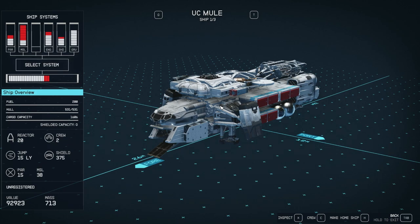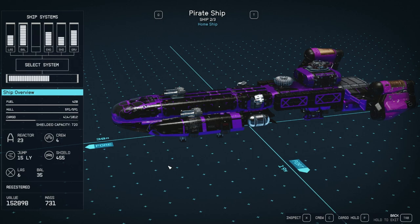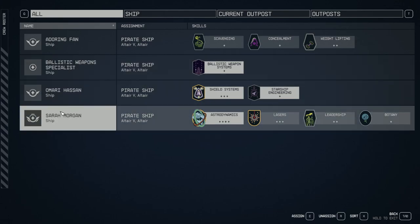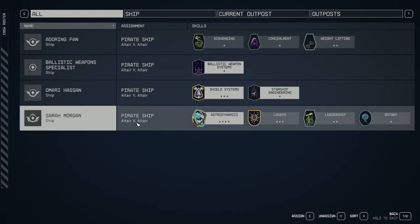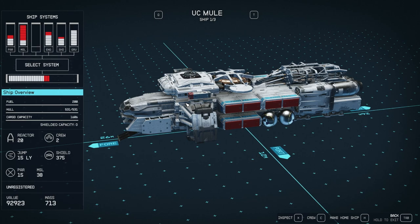So let's take a look. This is the ship I'm about to steal — it has a max crew of two. This is my current ship; it has a max crew of four, and I have four people assigned to it. Now when I go sell the mule I'm about to steal, I'm going to lose this cat right here, and I might lose Amari Henson as well. I can't lose Sarah Morgan because she's story, and this other guy is part of my backstory. So now that we've confirmed these guys are assigned to my current home ship — which is a pirate ship — we're going to steal this one and go sell it and see what happens.